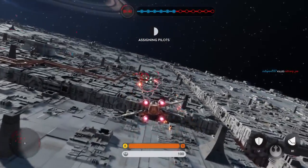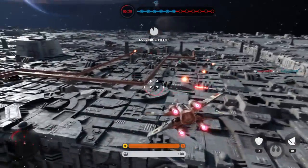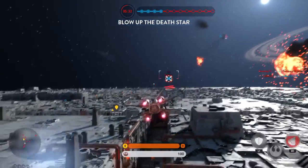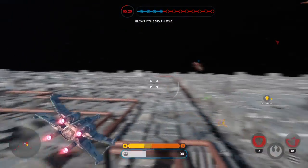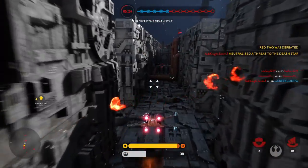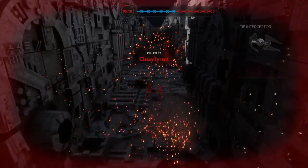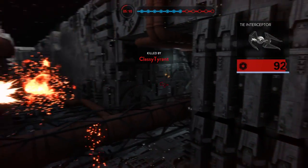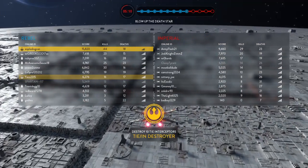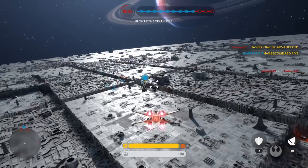We've lost our team in the trench — prepare for another run. I've got a problem here. Get into that trench and take that exhaust port out. We'll cover you. Nice shot. Don't get caught. Red 5 is here — Luke Skywalker has joined the fleet.